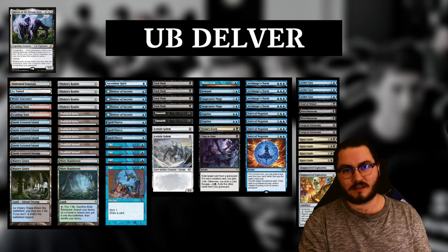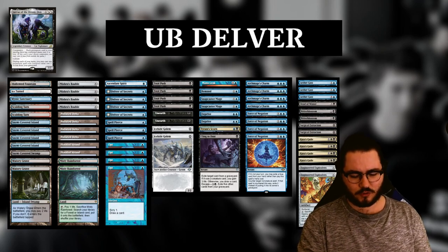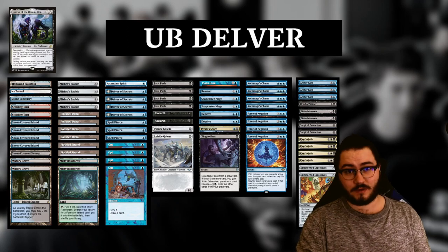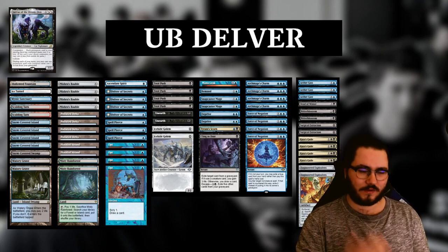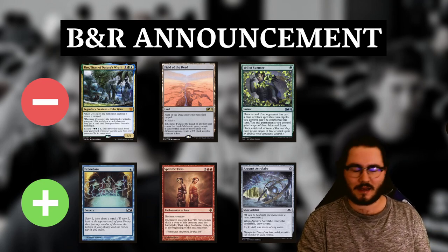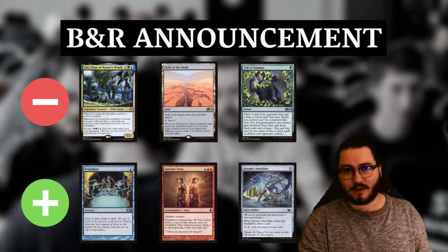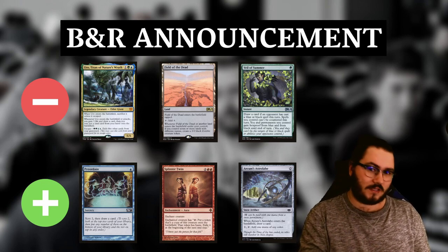On top of bans and unbans, I expect the Valki cascade interaction to be fixed in some way. You can fix it in multiple ways — you could state that you always have to cascade into the front half of modal double-faced cards, or only into the back half if it still meets the cascade criteria, or some other fix — but the effect is that you can no longer cascade into Tibalt. If you ask me for the most likely outcome, it would be minus Uro and minus Field of the Dead with no unbans. That's what's most likely, on top of the cascade fix.